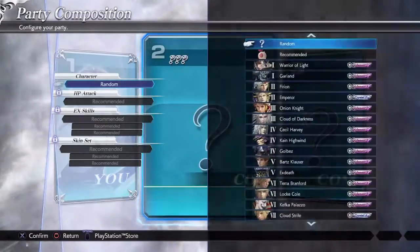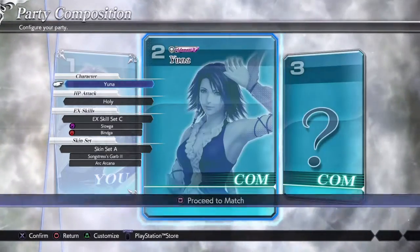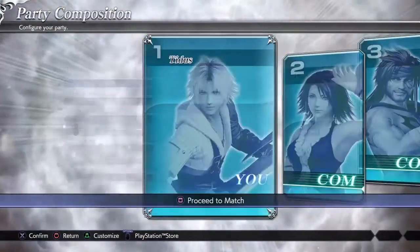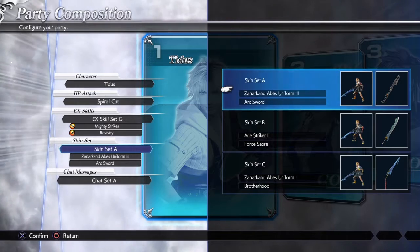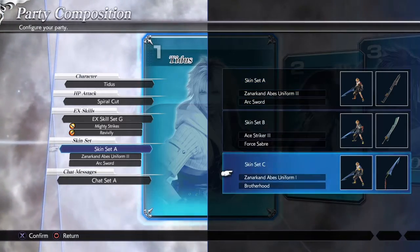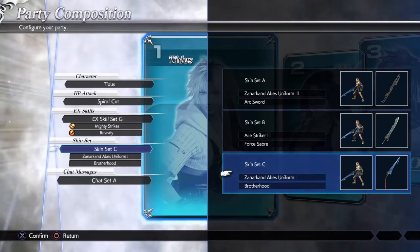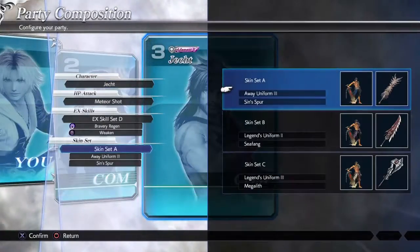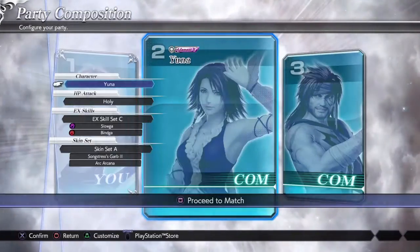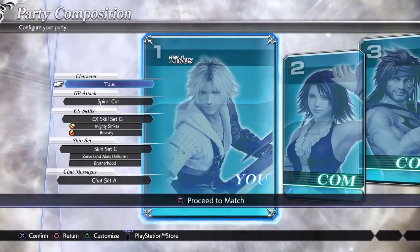We are also going to be having Yuna and Jecht on our team. There's Yuna, there's Jecht. I think this is his normal skin. Jecht, you are going to get this one. And Yuna, you are going to get this one. That totally works, I like that.